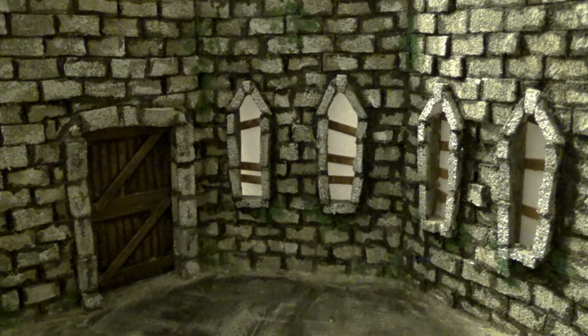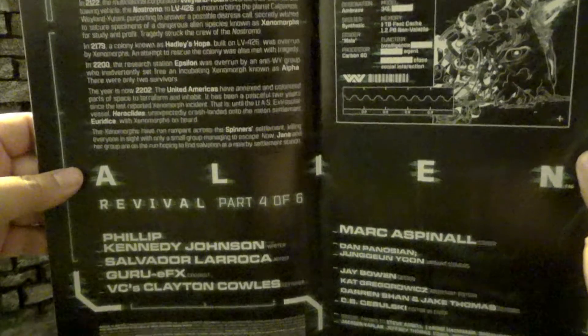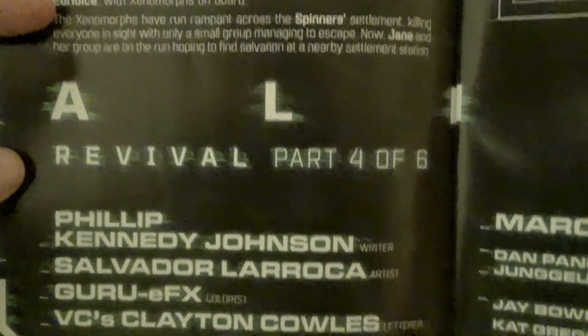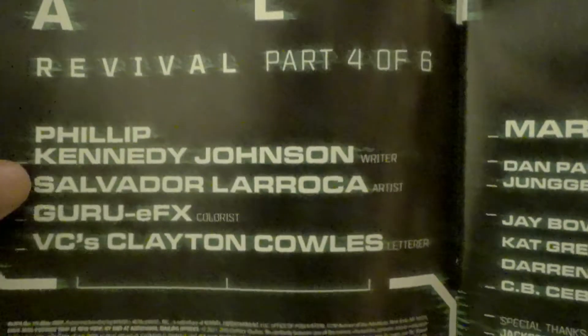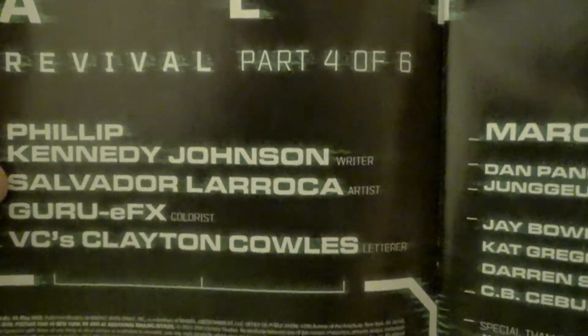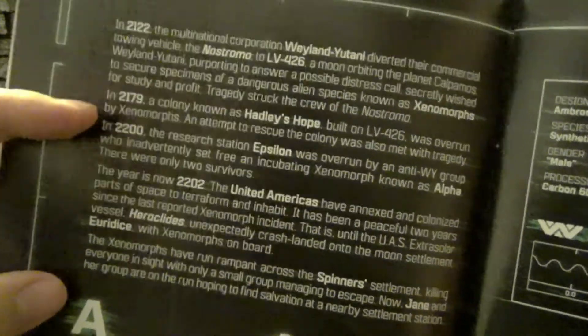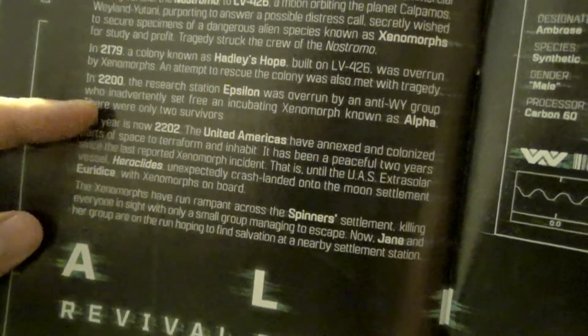I really do like how they do the credits in this book. They've been giving it a double-page spread every issue, and it looks pretty nice. We get Alien really big and wide, and then Revival 4 of 6, written by Philip Kennedy Johnson — same writer the whole series — and Salvador LaRocca as the artist, same artist the whole series. Up here we get Alien, Aliens, Chapter 1, and then a previously-on for Chapter 2.